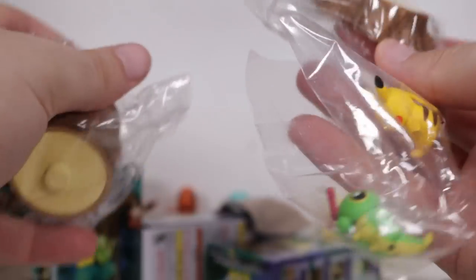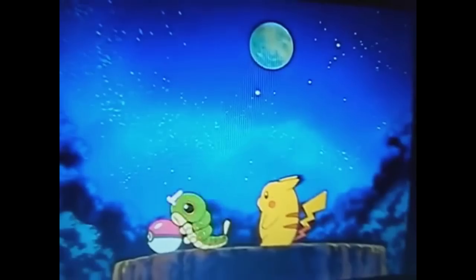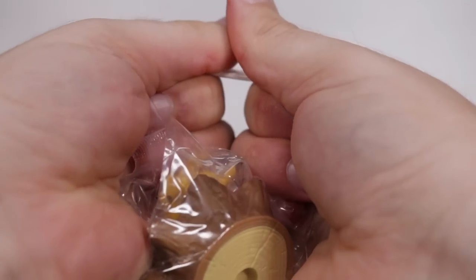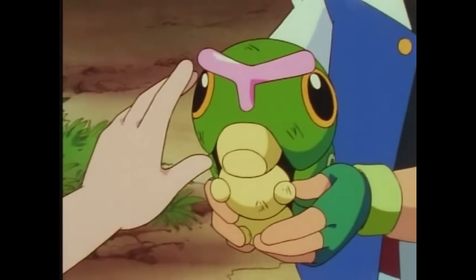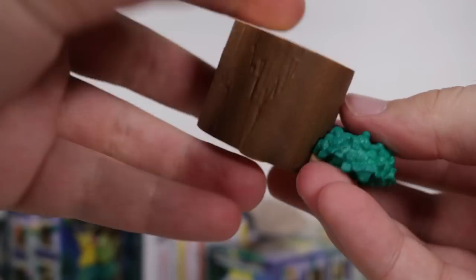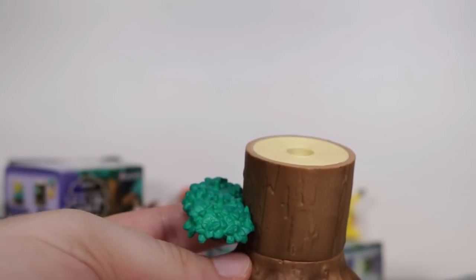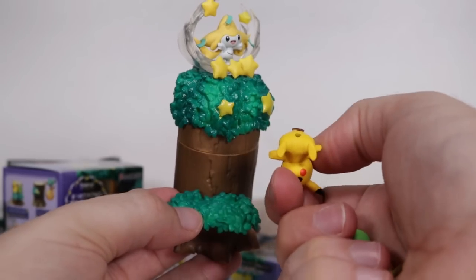Now we're gonna open up another one. I think there are eight to get here. We've got a double whammy baby — Pikachu and Caterpie! Best of friends! Remember when Misty would not touch the Caterpie? She was that disgusted. Alright, here are our two boys. Since we don't have just a top piece, you can start building straight away. So this goes into here just like that, and bam — we've got a real short-ass tree. Looks beautiful though. These guys have got pegs, they just slot on like so.